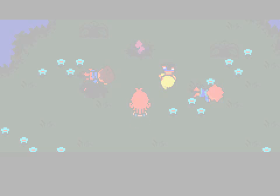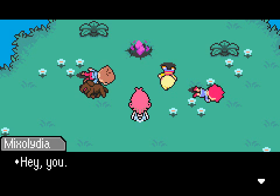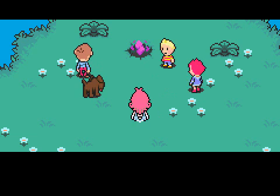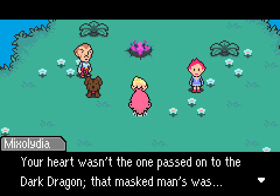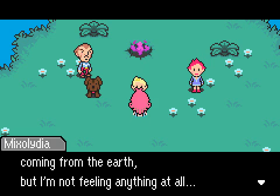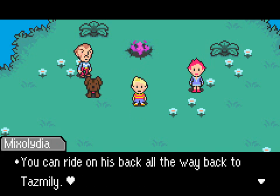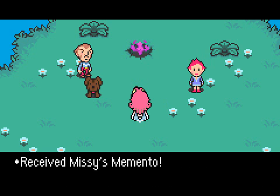Hopefully this doesn't take a minute and a half to get through this animation because I'm running low on time. Well, well, well — here's Mixolydia. Yeah, I remembered the Magipsy's name — are you surprised? Because I sure am. 'Lucas, your heart wasn't the one that passed on to the Dark Dragon. That masked man once was. There's nothing we can do about that. Fate is fate. But it's odd — I should be sensing that masked man's heart coming from the earth, but I'm not feeling anything at all.' What? Are you saying he's heartless? We have our way back to Tasmily and we have a new memento, which are very handy items.